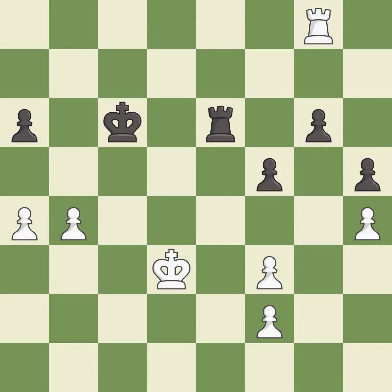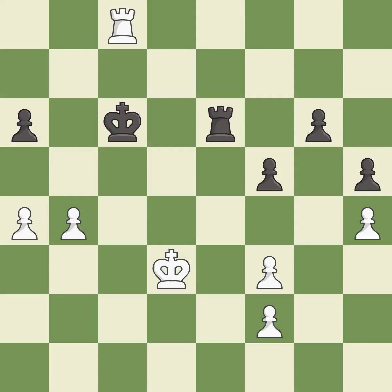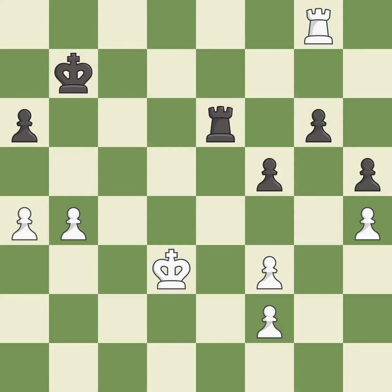This misses an opportunity to threaten winning a pawn — it is an inaccuracy. That's what I would have recommended — it is best. This evades the check from the rook — it is best. This is a fair move. This steps away from the checking rook — it is best. This move puts the rook on a safer square — it is best. This ignores an opportunity to threaten winning a pawn — it is an inaccuracy.